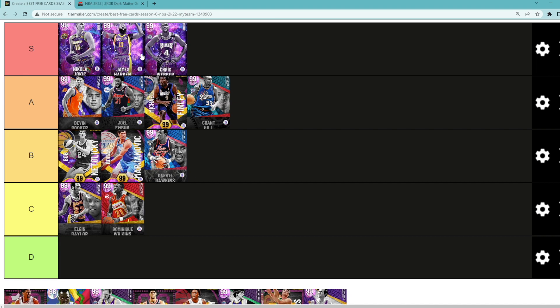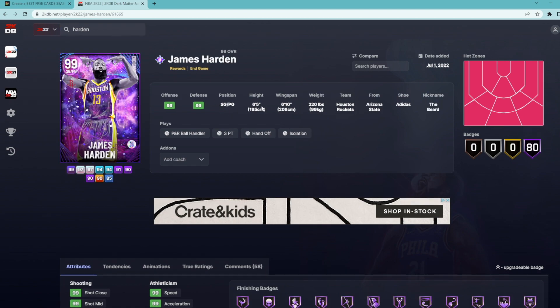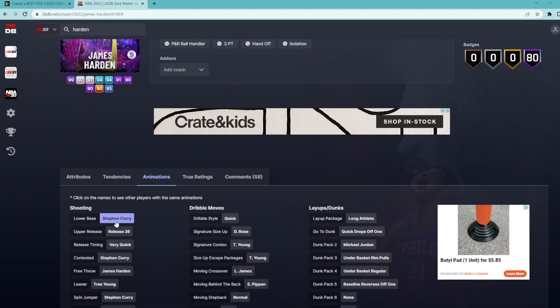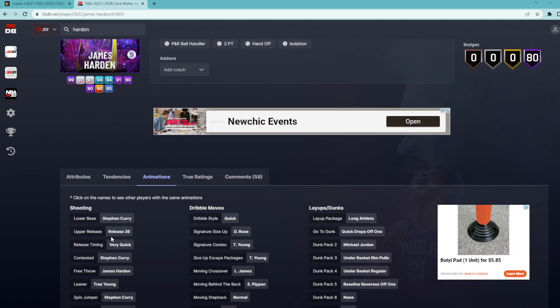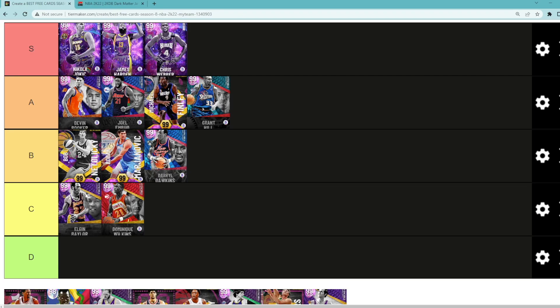Looking at James Harden — definitely going in S tier. He's an End Game card, small forward/shooting guard, 6'5" tall with a 6'10" wingspan. He's got a really good jump shot — yes, it's on Steph Curry Base Release 26, not Set Shot 25, but I actually prefer Harden's jump shot over Base 3. It's still super fast and easy to green. He's also got the Trey Young leaner and the perfect dribble sigs in the game. End Game James Harden is definitely in my S tier.